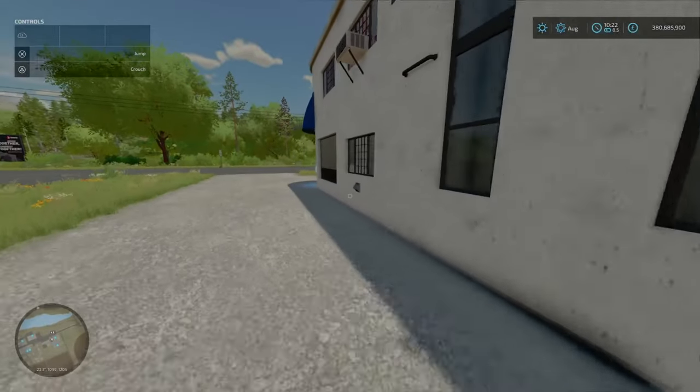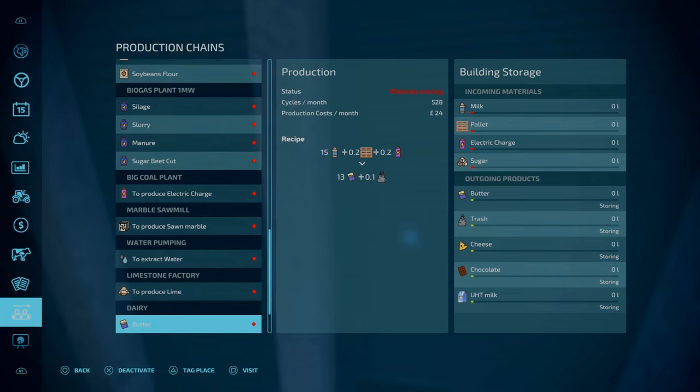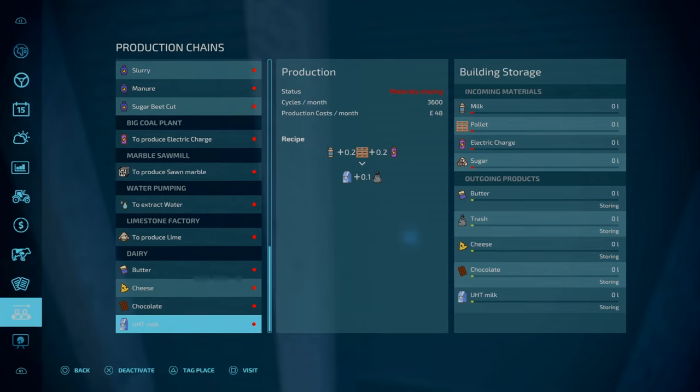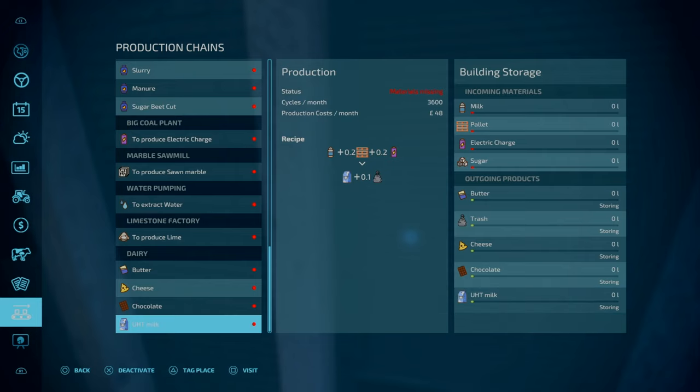Looking at the dairy - it's about 70 grand, similar to the base game price. The recipe is 3 to 2 for milk, requires a little electricity and a pallet, and you get a little bit of trash as a byproduct. Interestingly you also get UHT milk. UHT milk sells for around 4 grand at peak price.